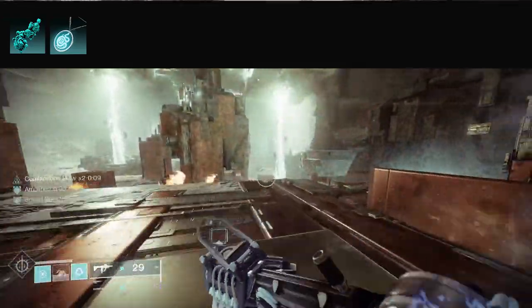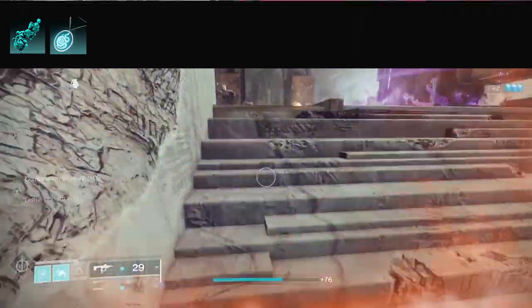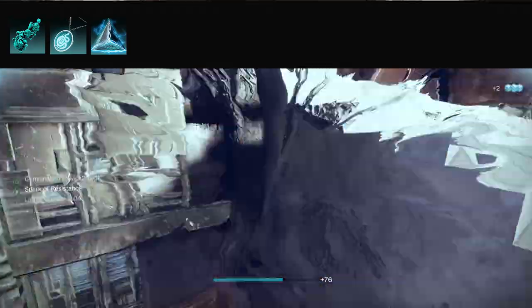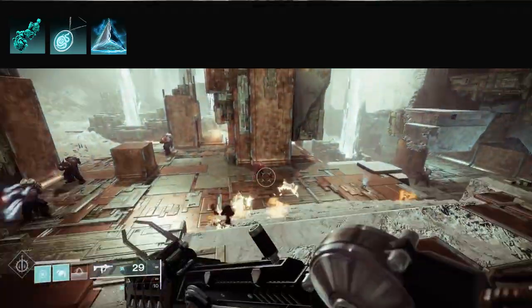Now let's talk about fragments. There's only one fragment that's mandatory to this build — the rest are nice to have. That's Spark of Resistance: when you're surrounded you get damage resistance. You're going to get damage resistance from Flow State and damage resistance from Spark of Resistance.